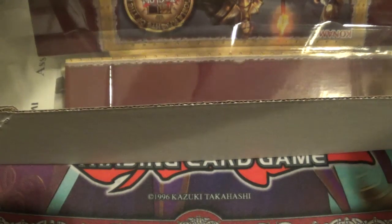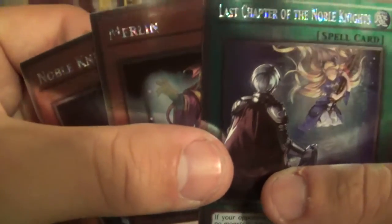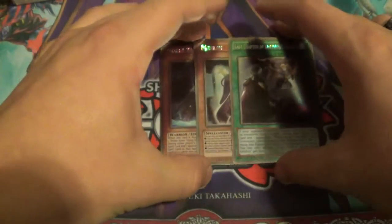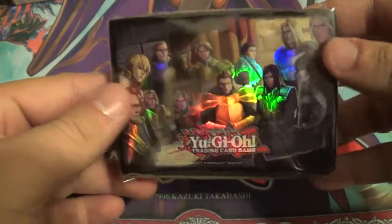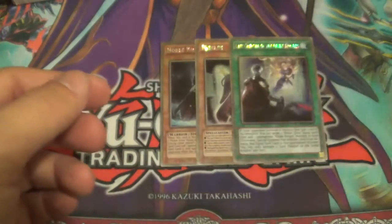Let me get the promos out — the three exclusive cards that you get with it. Merlin, Last Chapter of the Nomadites, and Bedwar are all really, really good. And then you also get sleeves, which are really quite cool.